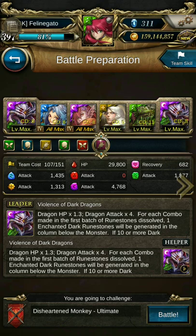Hi everyone, welcome to another TOS video. In this video, I'll be playing the ultimate stage Long for Friendship using an Asatoth team. This team will satisfy two achievements: the mono dragon achievement as well as the same leader and ally achievement.